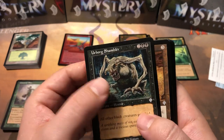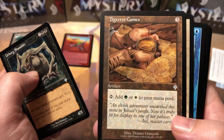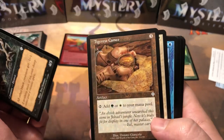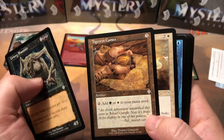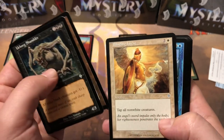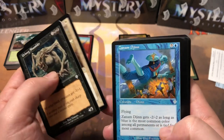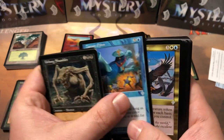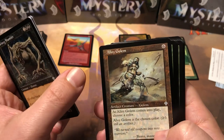We've got an Urborg Shambler and Tiger Eye Cameos — these cameos were pretty popular at the time. They're basically a dual-land artifact that costs three. Not too bad — a little pricey; if they were two for dual-land artifacts I think they'd be run quite a bit. Binding Light and we got a Djenni... Ordered Migration, Alloy Golem.